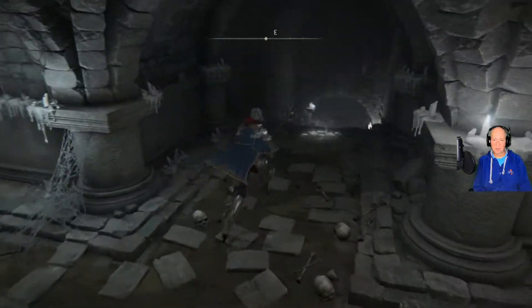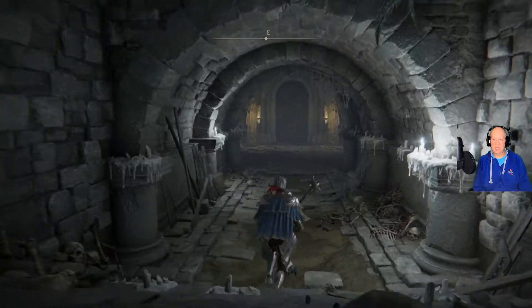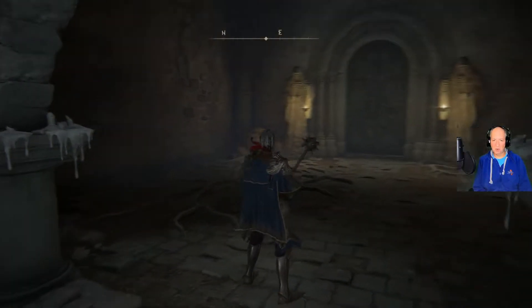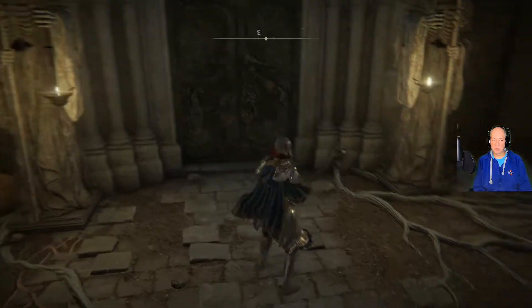Just hold on to it and wait until they start attacking you. Then target them and hit one with the Sacred Blade, and then you can just bash the hell out of the other ones. So here's where the boss is.